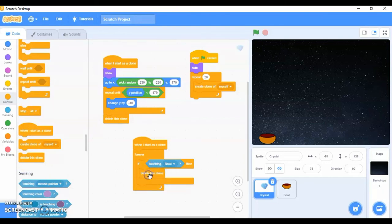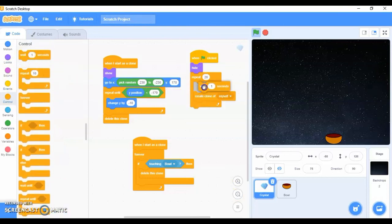When all the diamonds are falling together it's hard to catch them, so you can add a wait when generating them. Go to Control, take 'wait 1 second' in the clone-creation loop so they are generated one second apart. Now you can see if the diamond is touching the ball it gets deleted — this is what I want.